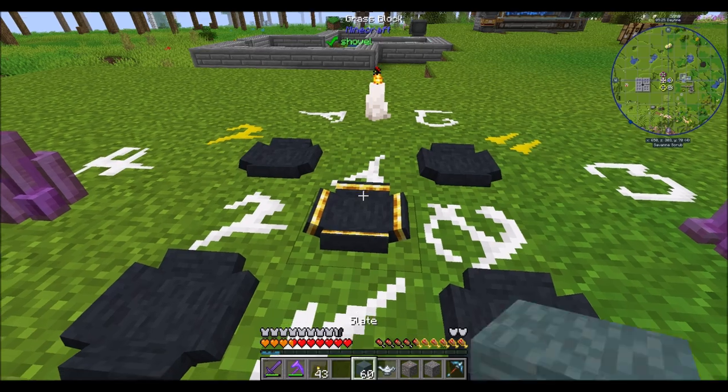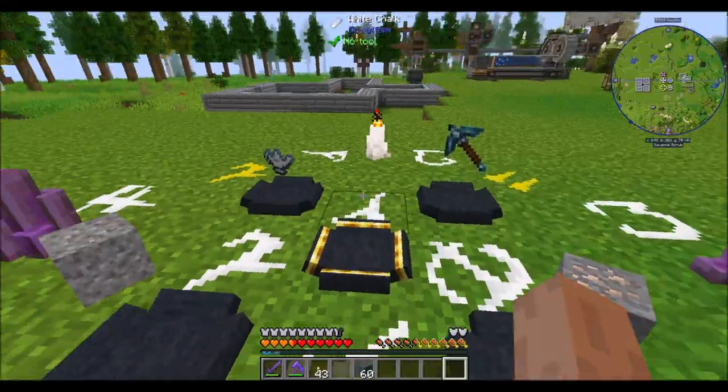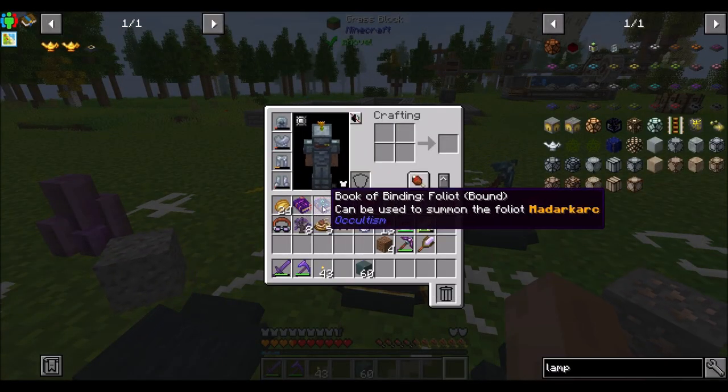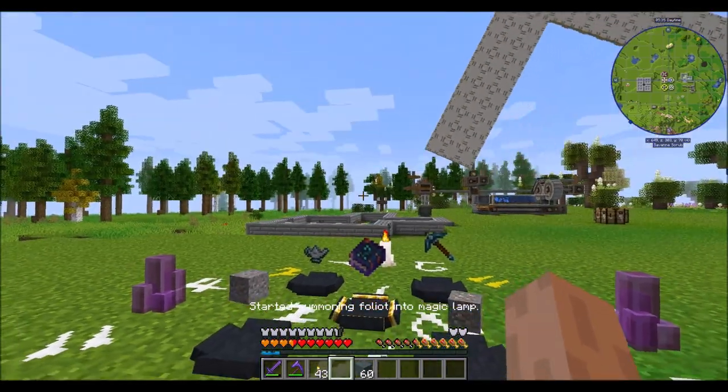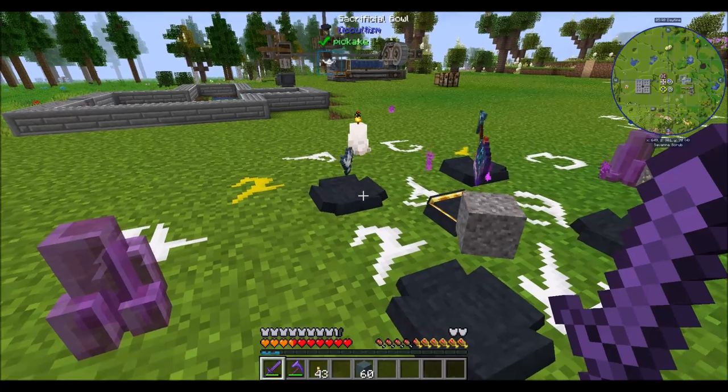Excellent. Now we want the Foliot version of the book, which is this guy — Summoning Foliot into Magic Lamp. Cool. I like the magic lamp thing — that's neat.